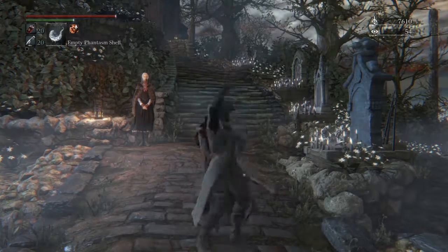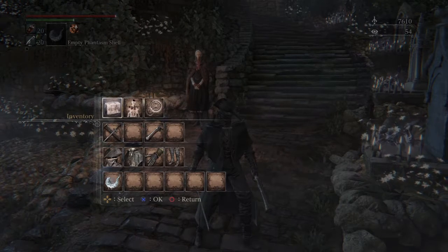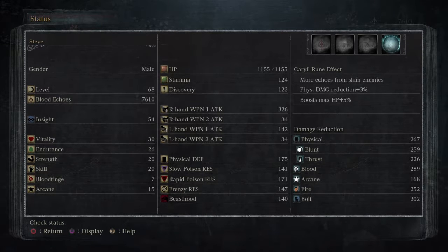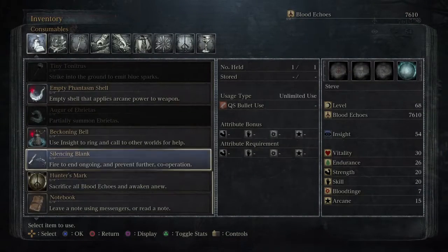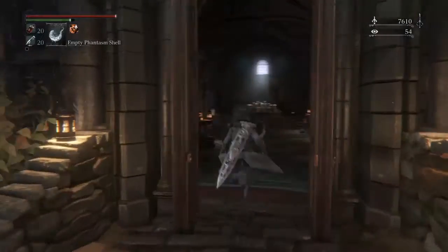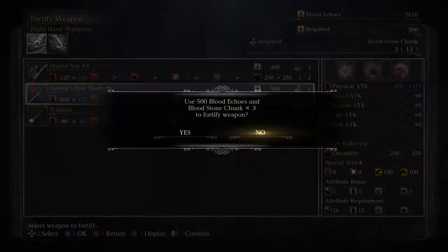Hi everyone, welcome back to Plotborne. So we've scouted out the area we're going to go through right now. I did invest one more level into Vitality and one more into Endurance, so we are on 30 and 26 right now, which sounds good. While I was going through the area I actually got some bloodstone chunks, so I think it's time to invest a little bit in our Ludwig's Blade here.